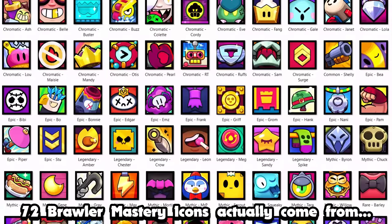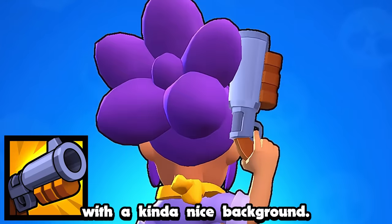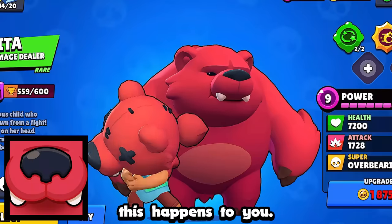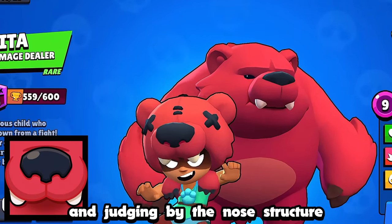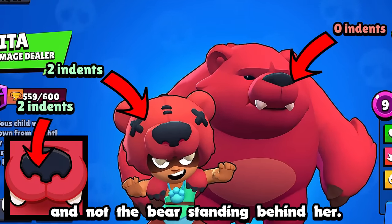Here is where all 72 Brawler Mastery icons actually come from. Shelly's is literally just her weapon with a kind of nice background — in other words, it's the last thing you see before this happens to you. Nida's is a bear face, and judging by the nose structure, it's actually the one on top of her head and not the bear standing behind her.